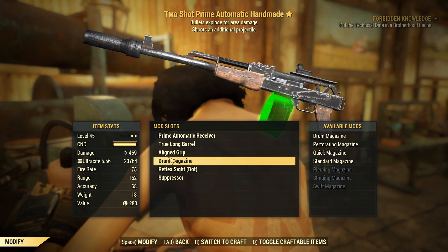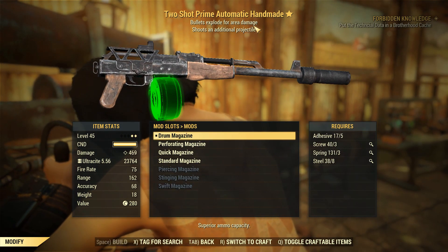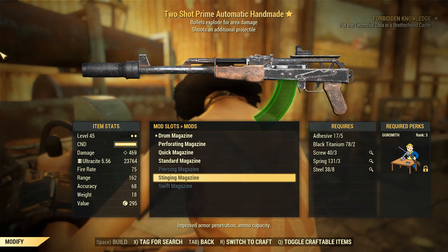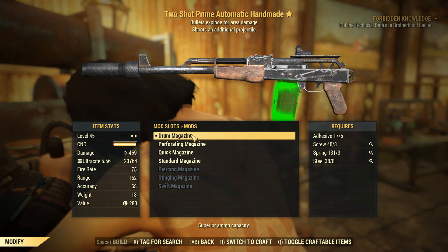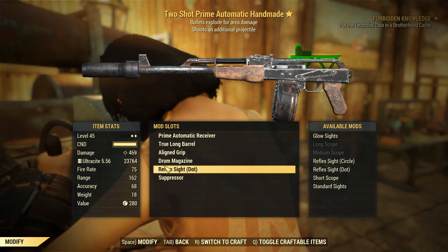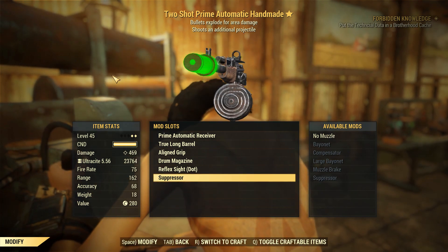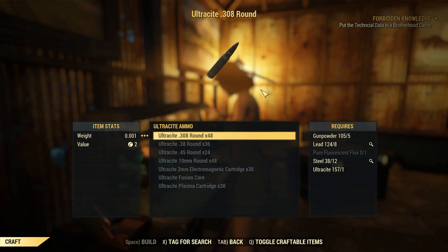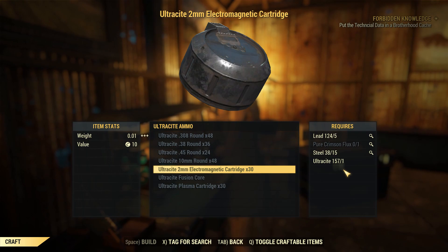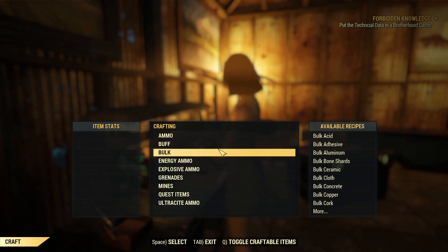True Long Barrel, just like last time, as well as the Grip. Replacing the Stinging Magazine is a Drum Magazine that gives you like 80 bullets, which is crazy, because the other Drum Magazines only give you a little bit more than the Stinging Magazine — so maybe that's a little bit of an error on Bethesda's part. We'll be missing out on a little bit of armor penetration, but with the damage we've got it won't be a problem. Same reflex sight and a suppressor to keep ourselves nice and hidden. Prime Receivers also require a different type of ammo called Ultrasight Ammo, which requires Ultrasight and some Flux out of Nuke Zones — getting this ammo is a little bit tricky, but you are rewarded with a little bit extra damage.